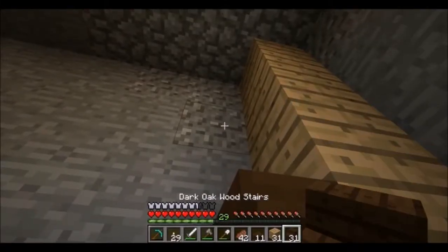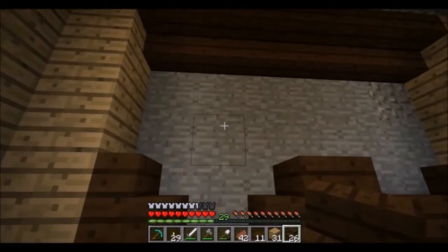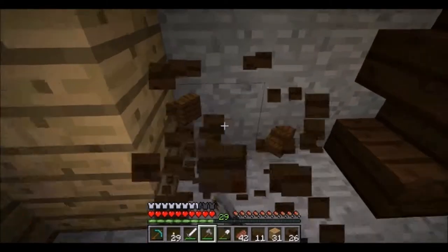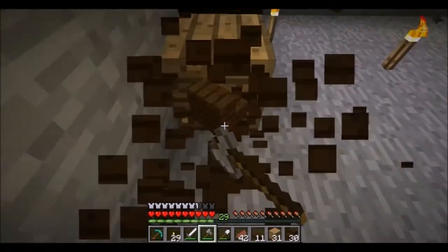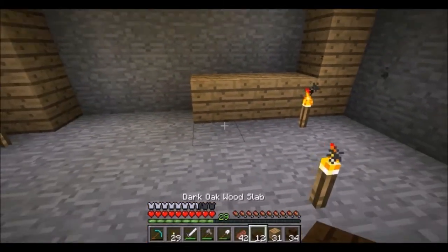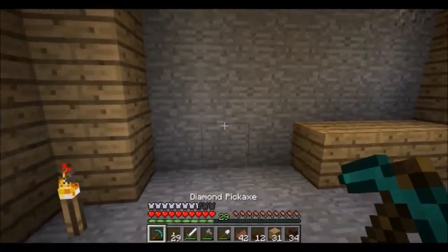Hello guys, what is up! It's Finn here bringing you some more Minecraft survival. In this episode we are going to be working on a cow pen for my cows, since they have been very loud and obnoxious out in my welcoming area — whatever you'd like to call it — so we are moving them over here.